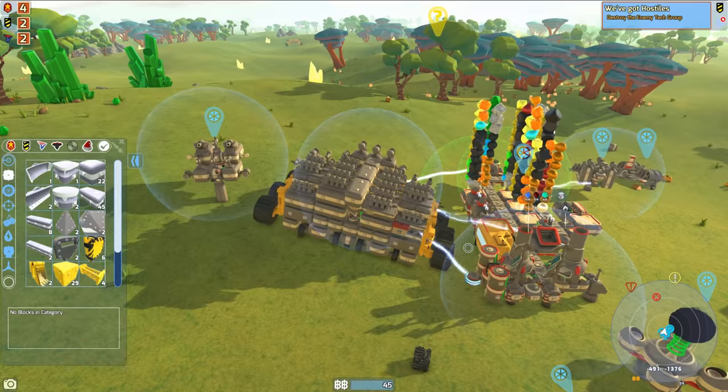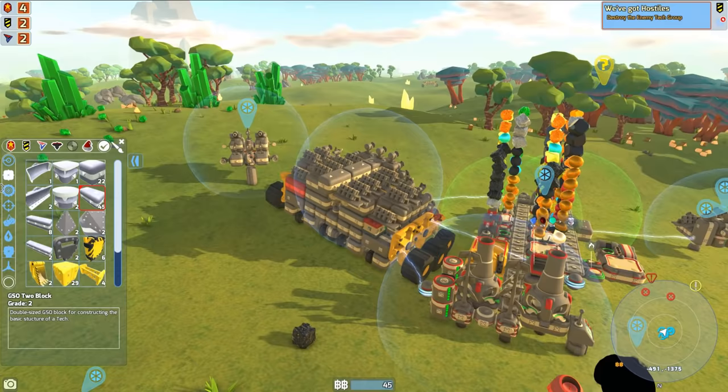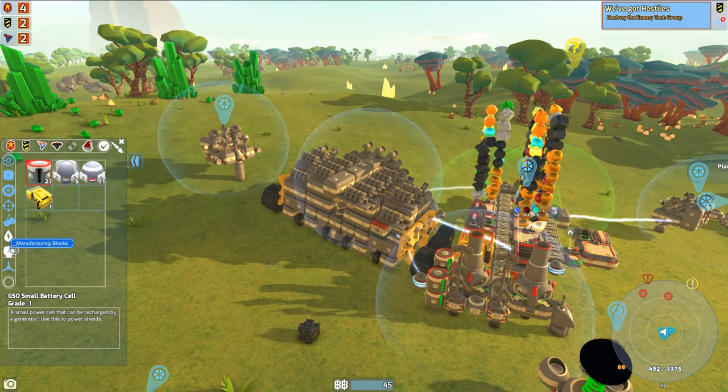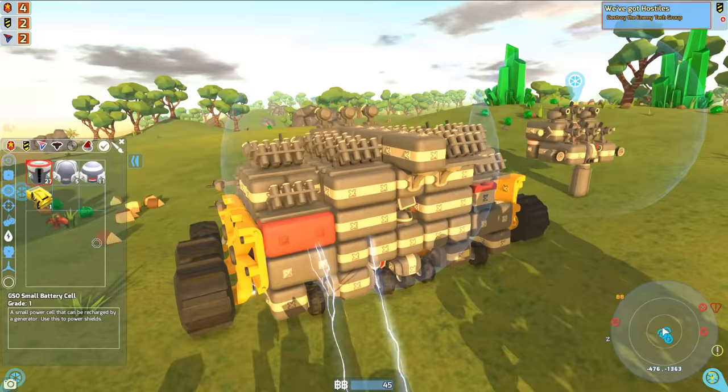Look how many parts I got in between the episodes. We got a ton of parts here to build up our vehicle. We got enough GSO blocks — I got 45 of them. I got a bunch more tires as well as weapons. I got a lot of these three-pound cannons because I bought some and made some in between episodes. We also got a bunch more batteries. I used up all the money I had to get parts.